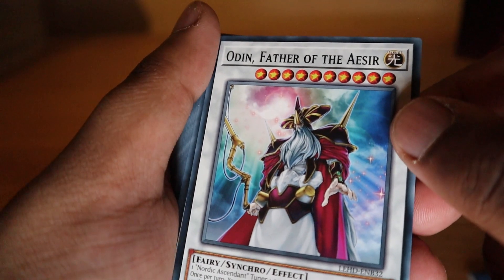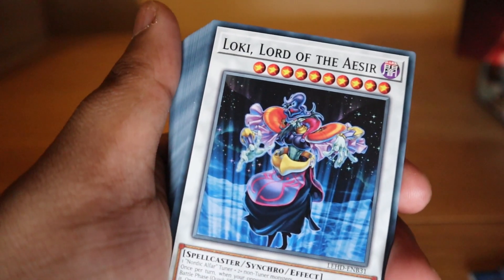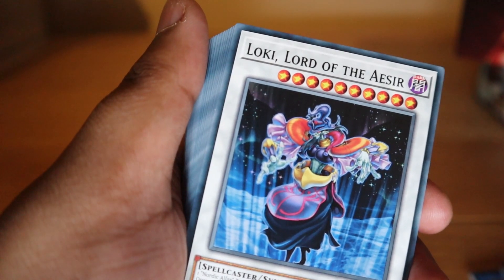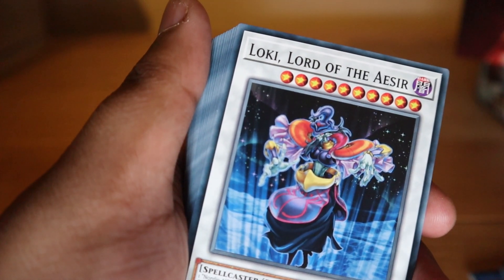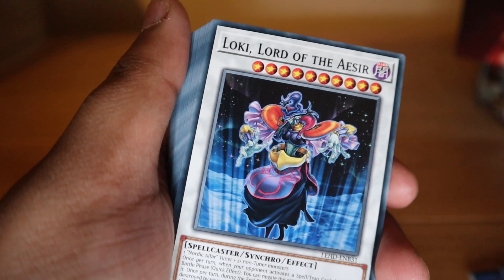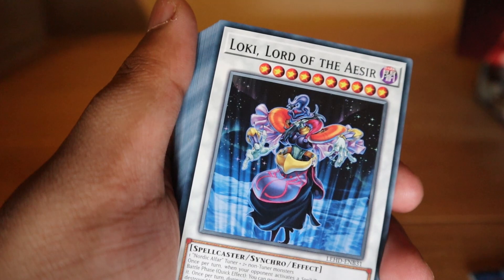Odin, Father of the Aesir, is nasty. Once per turn you can make this card unaffected by spell or trap card effects until the end of your turn. Once per turn during the end phase, if this card was destroyed by your opponent's card and sent to the graveyard, you can banish one Nordic Ascendant tuner monster from your graveyard and special summon this card — and when summoned this way, you can draw one card.